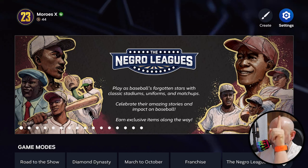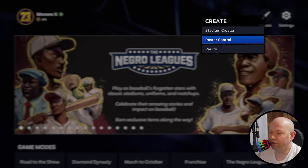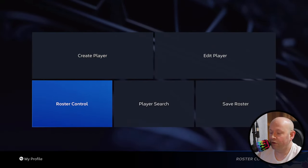Head on over to the top right above my egghead, to the paintbrush where it says create. We're going to go to roster control.